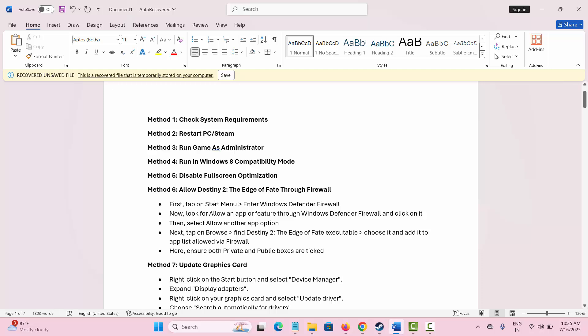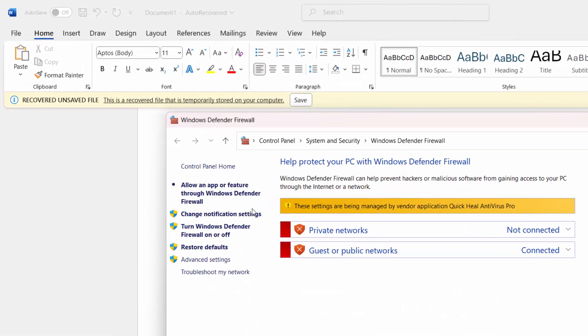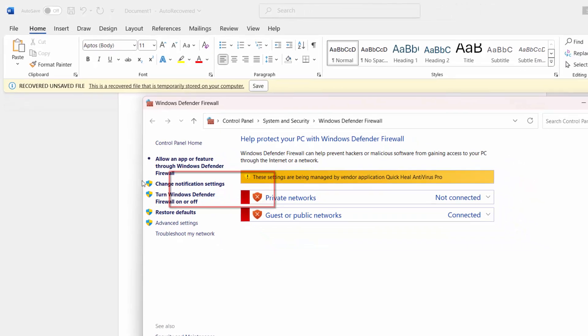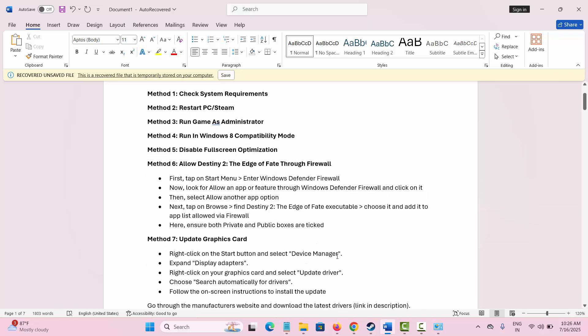The next method is to allow the game through the firewall. Go to the search bar and type Windows Defender Firewall. Click on Allow an app or feature through Windows Defender Firewall, then click on Add another app and browse for the game to add it to the allowed list. Make sure both the Private and Public boxes are ticked, then relaunch the game.